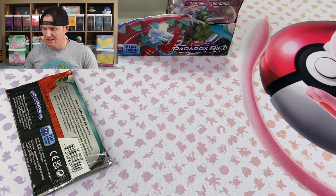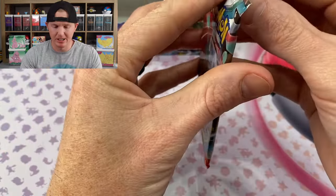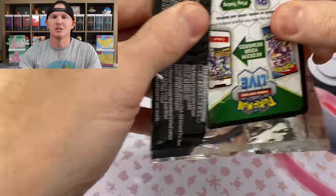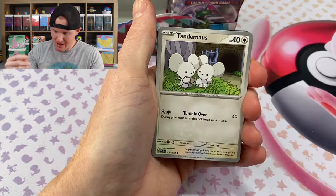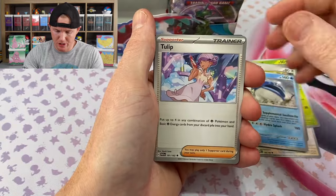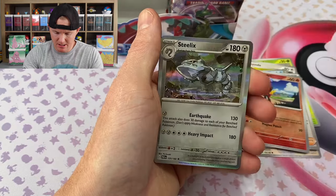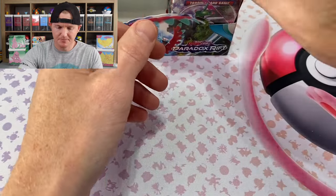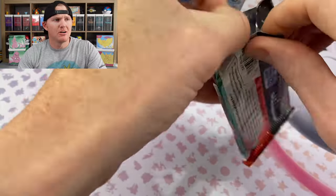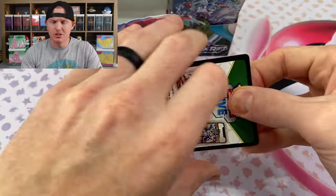We got an SIR — we need a couple more full arts maybe. I can't believe I literally spoke that into existence. Toxyl, Spinda, Tatsuguri, the old shrimp, Tulip, Charcadet, Tarantula, and a Steelix Hollow. For the SIRs I want to say there was like 15 of those as well — just a freaking huge, huge set.